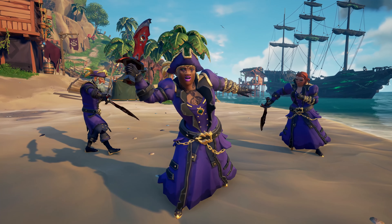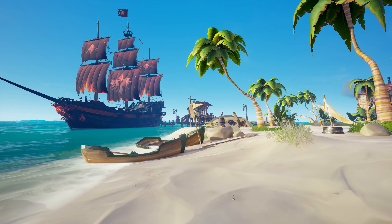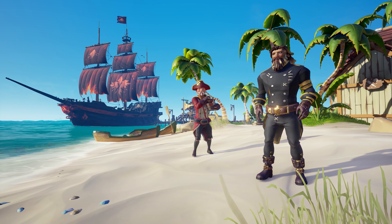There's also a brand new Plunder Pass available as an optional purchase, where you can earn 11 premium items from the Pirate Emporium. This includes the brand new Black Phoenix Ship Cosmetics and the Popcorn and Back Flip Emotes.